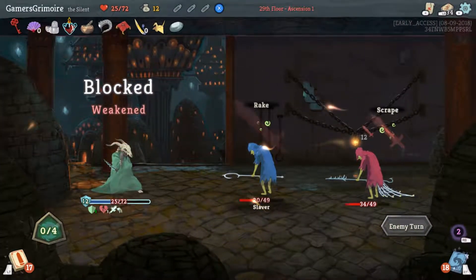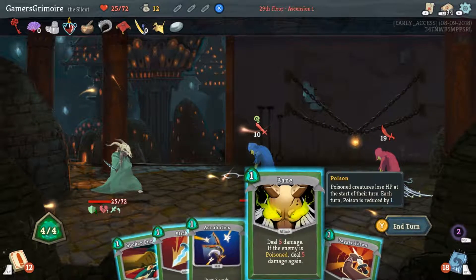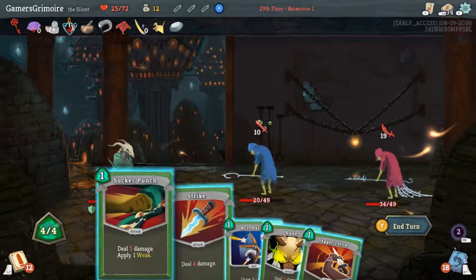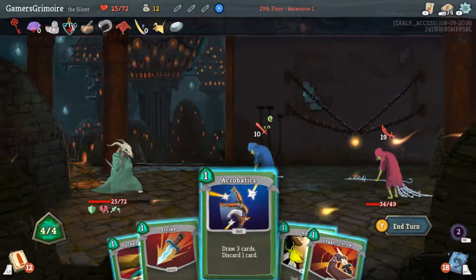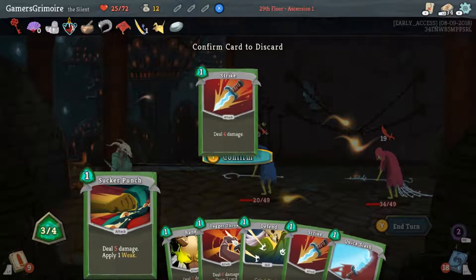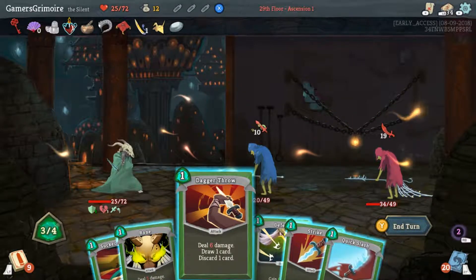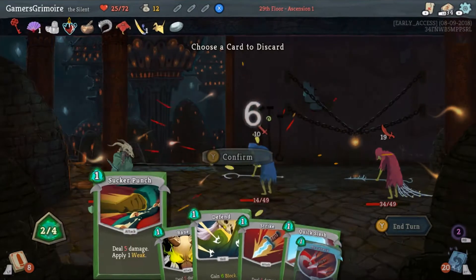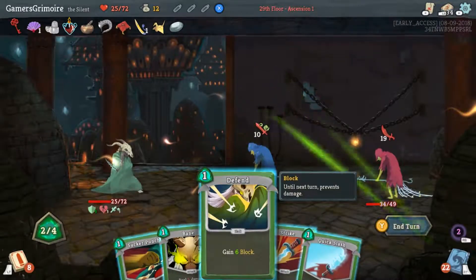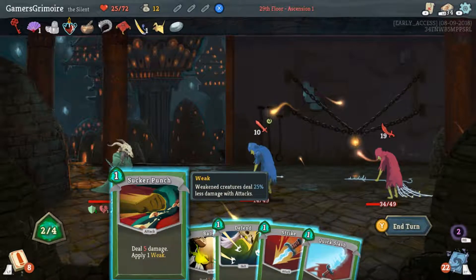We're actually gonna take zero damage because we got to use those — so that's better. The front boy can be Baned because he's poisoned. I'd probably go Acrobatics first, discard a Strike. Then Dagger Throw the front guy — pitch the Accuracy because we have no Shivs. Sucker Punch the guy in the back.